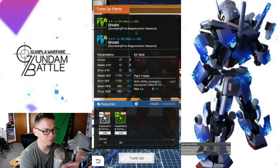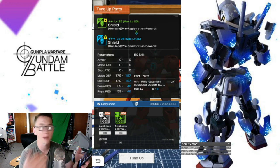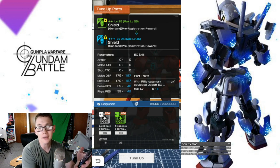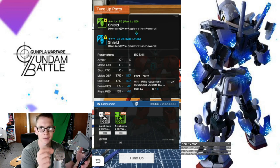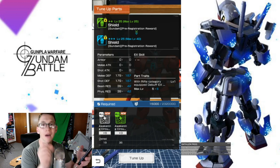So what you want to do is just press tune up. I'm not going to do it here because I really don't want to waste these parts. For the most part, these are your parts that you can just increase the level and they're going to get better. But you need to look at how this part is going to benefit you in the long run. If it's something that does not have a good trait, something that does not have a good EX skill, trust me, it's not worth powering up. Find something else.